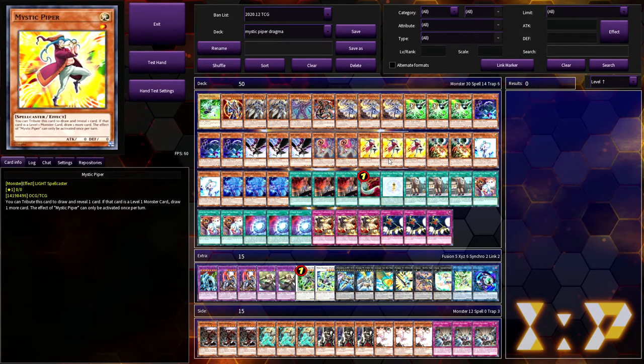A lot of you who have only been playing Yu-Gi-Oh within the last five years have probably never heard of Mystic Piper. Mystic Piper came out back in Star Strike Blast and only had one other printing — this card is actually kind of hard to come by and still worth a few bucks. Its effect is simple: tribute this card to draw and reveal one card; if that card is a level one monster, draw one more card. This effect can only be activated once per turn.